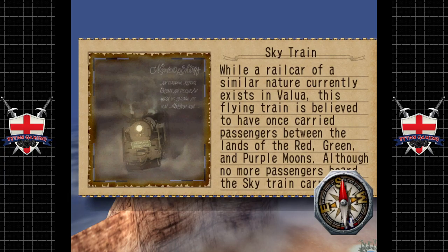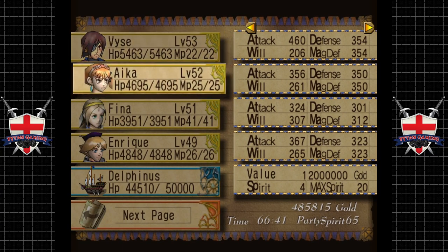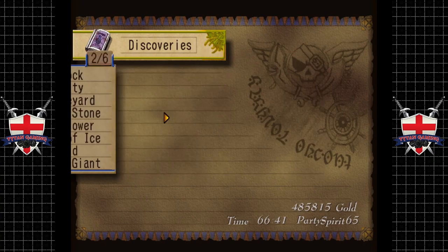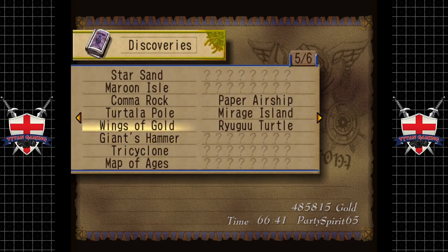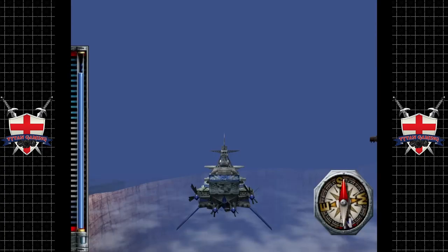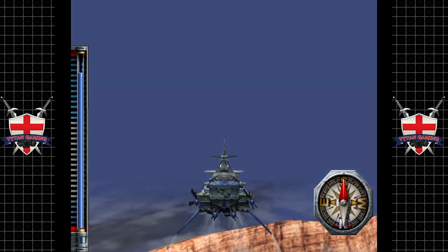And I don't know why our compass is over that. Although no more passengers board the Sky Train, it still carries on. Let me go into the menu and read that last bit. Although no more passengers board the Sky Train, still carries on. Nice — I like it when we bump into Discoveries. Let's keep marking them off our map.